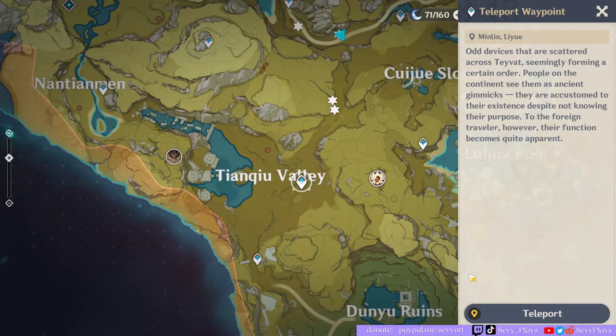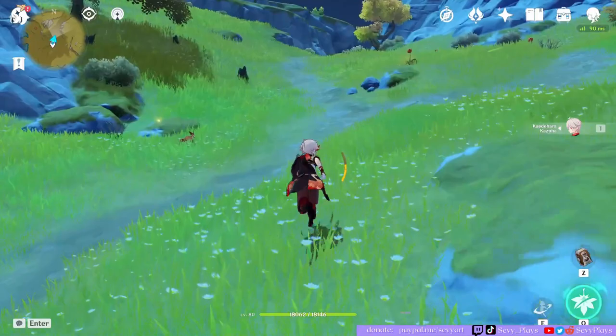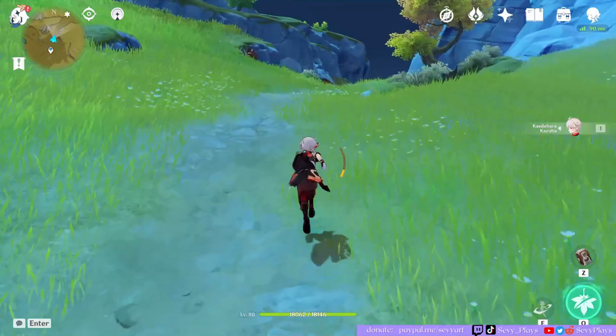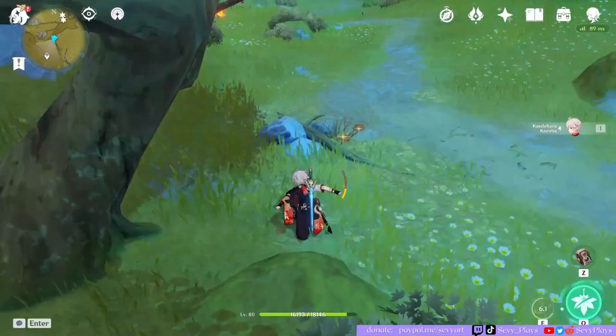Next is Tianchu Valley — just teleport over there to the flat land area. This time we run following the paths. The nice thing if you follow the paths in Liyue, you don't really encounter any monsters — just some boars and some boars. If you follow the paths, you pretty much won't get hit, except by wild boars that you can hunt anyway.